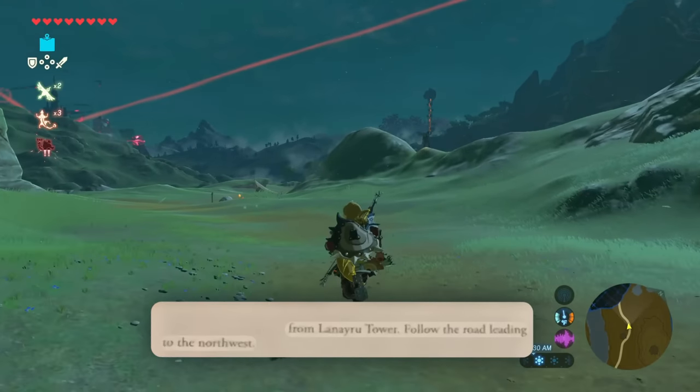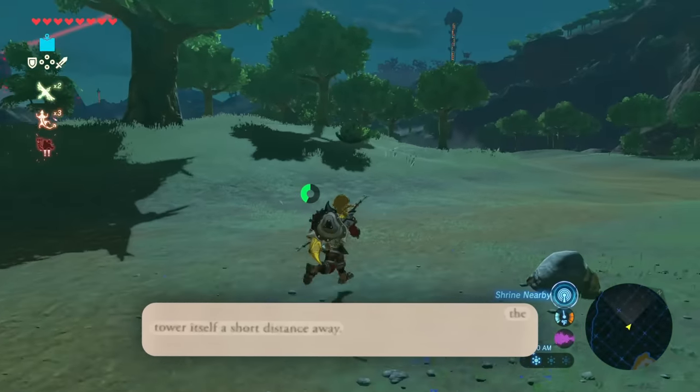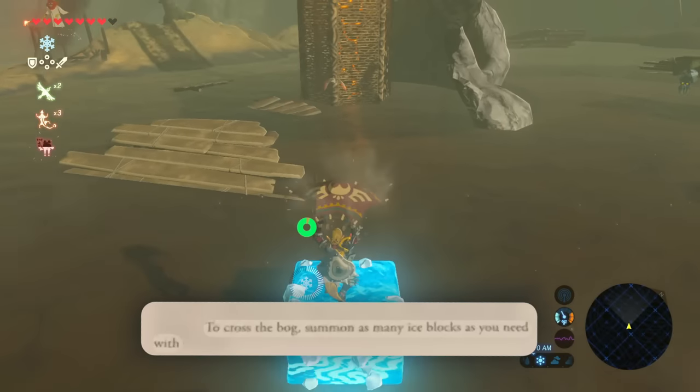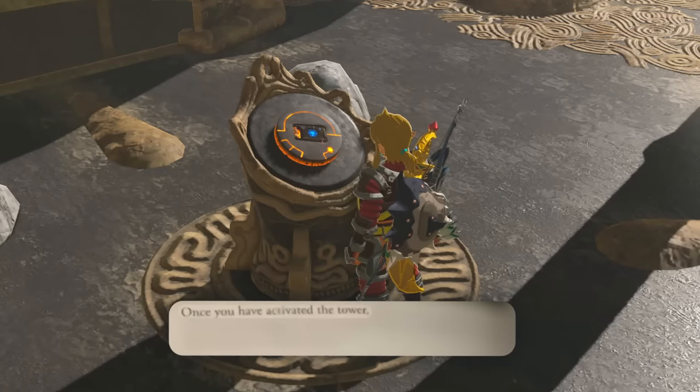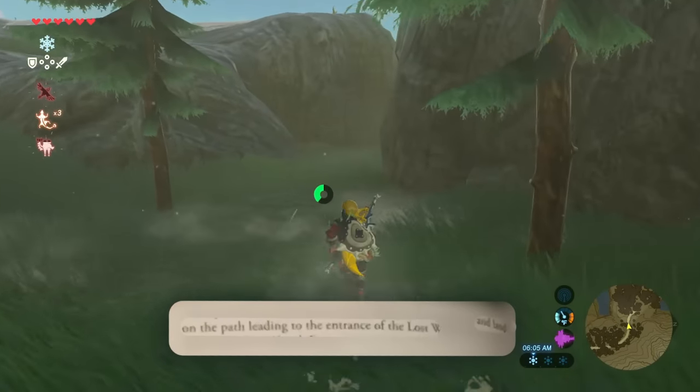From this tower, follow the road leading to the northwest. The tower is a short distance away. To cross the bog, summon as many ice blocks as you need with Cryosis. Once you activate the tower, glide to the northwest and land on the path leading to the entrance of the lost woods.